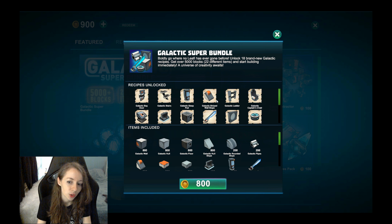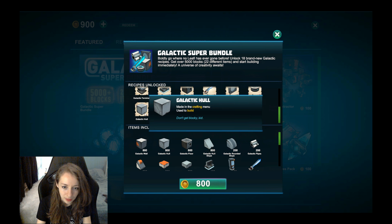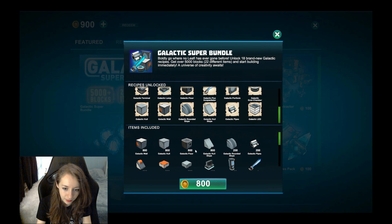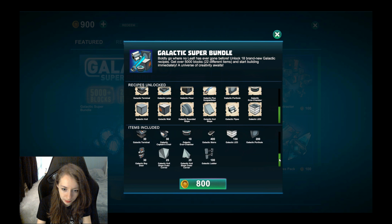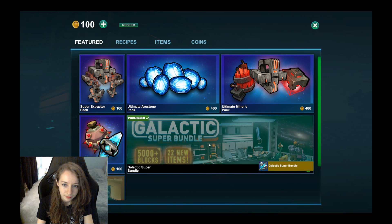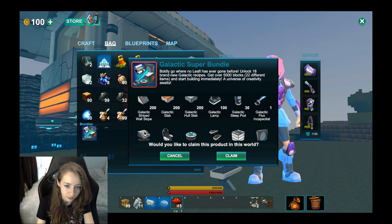They've added a bunch of new recipes in-box, like these Galactico holoblock, lead, and against all this in this bundle. All right, get it now — it should be in my inventory here. Claiming it now.